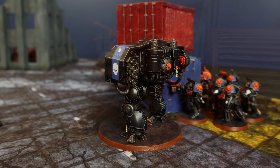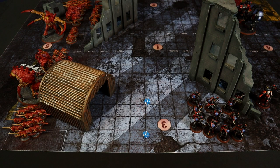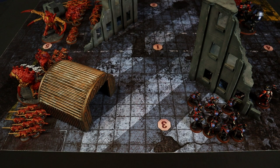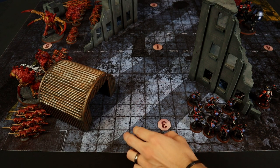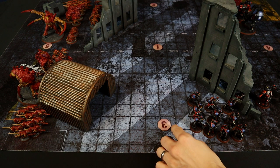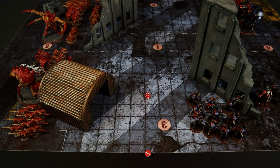The Dreadnought opens fire with both main weapons on the Psychophage. The Ballistus Missile Launcher uses the Crack profile: 2 shots at 3+, both hit; strength 10 wounds on 3+, both wound. With AP-2 and +1 for cover, saving at 4+ — only 1 saved. D6 damage rolls 2, but the Psychophage ignores 1 wound at 5+. The Lascannon fires 2 shots — 1 hit after a reroll; strength 12 wounds, and with no save at 5+ it goes through. D6+1 damage: 2, and not ignored. Total: 3 wounds on the Psychophage.